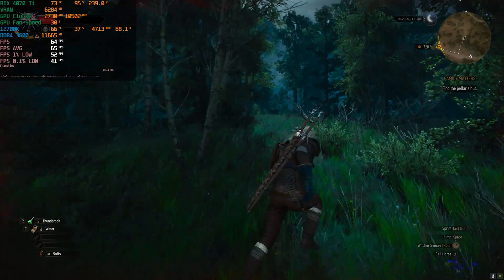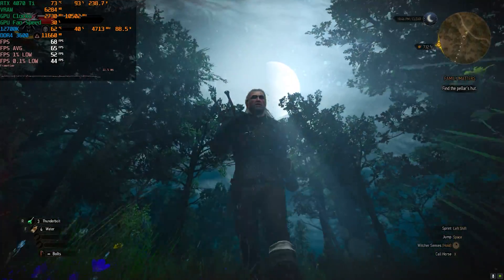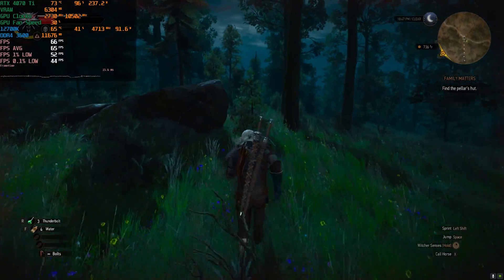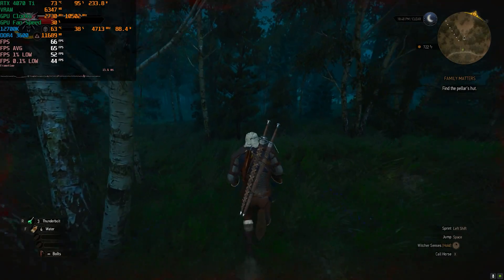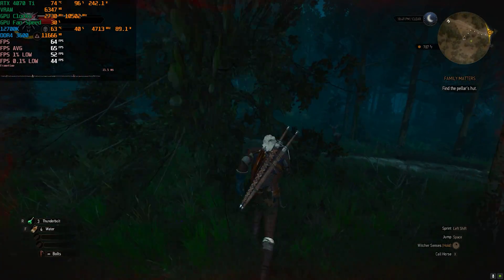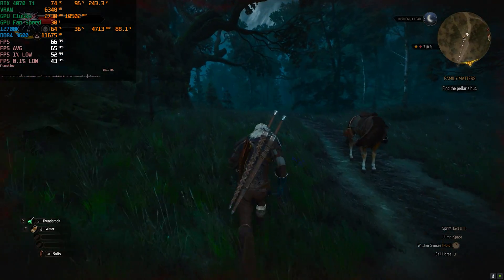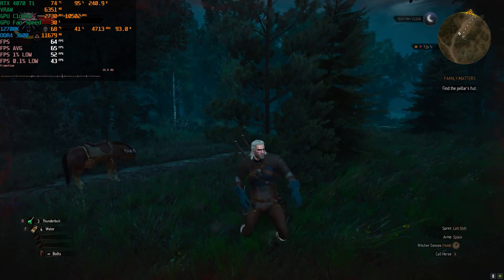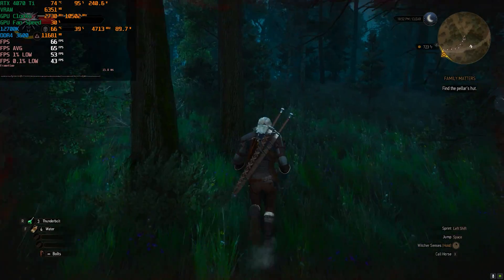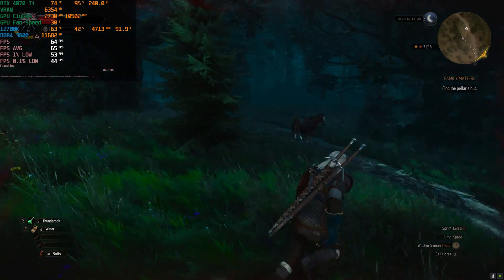You'd probably want to play on the high preset if you want higher frame rates. To only get 60 frames per second with the 4070 Ti is a little bit disappointing — though it's not the GPU's fault, this game is just terribly optimized. I am glad to notice that stuttering has improved quite a bit since my previous videos a month or two ago. At 1440p native, no ray tracing, we had an average of 65 frames per second, one percent lows at 53, and 0.1 percent lows at 44.